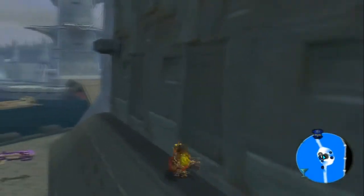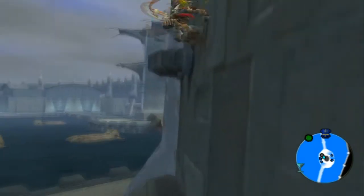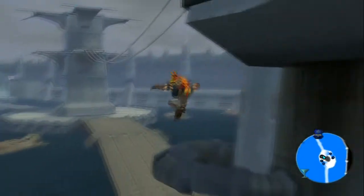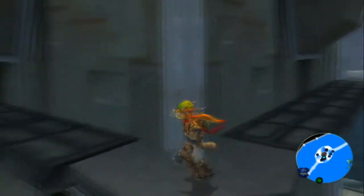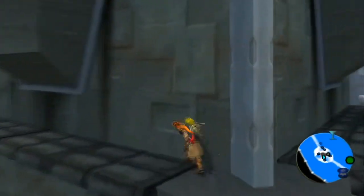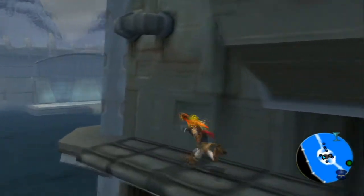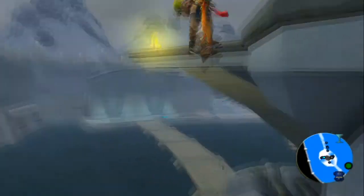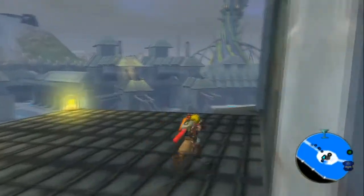I can just come over here. There we go. Perfect. Then we're going to do essentially the same thing when we get to Spargus. There are some that are above the city that we still need to get and we couldn't get before because we didn't have the jet board. So we're going to deal with that.